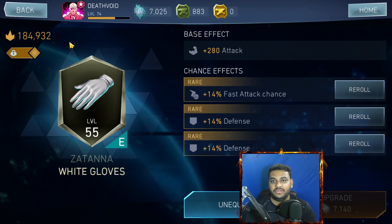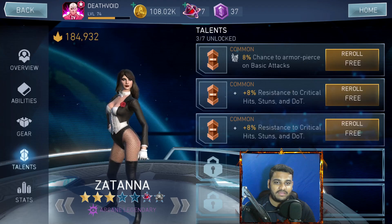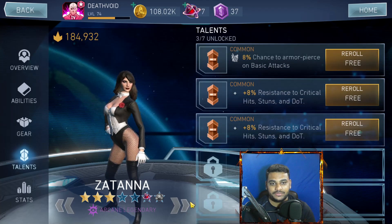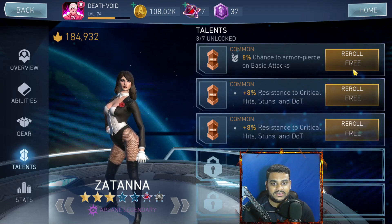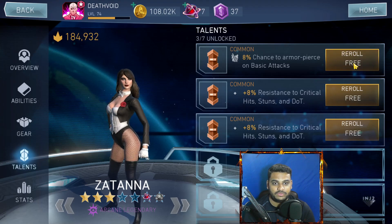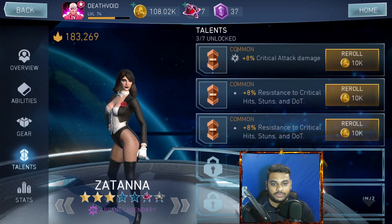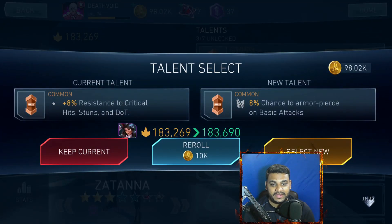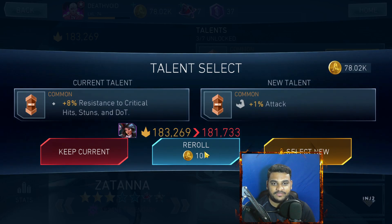I'll put all these effects and the chances in the description for you guys to review before you start upgrading this character. Moving on to the talent section — I don't have all six or seven talents unlocked since she's just a three-star character. What you need in the talent section is two critical attack damage, one critical attack chance, and three resistances. I'm going to reroll a few — I don't need armor piercing. Critical attack damage showed up but it's a common one, so I'll keep rerolling. Hero experience and attack talents are not worth it here — already have five attack on the gears.